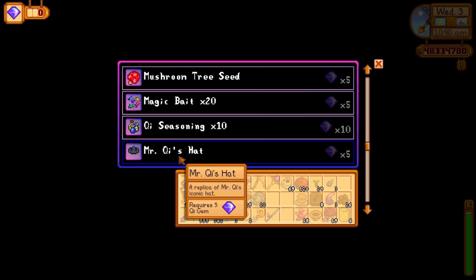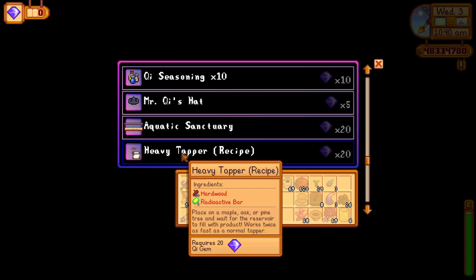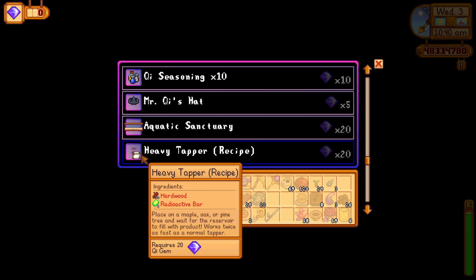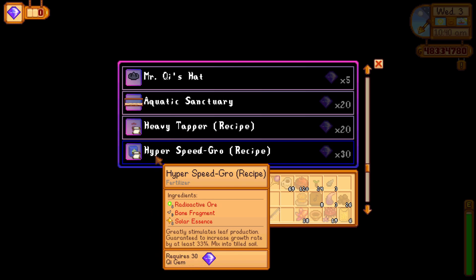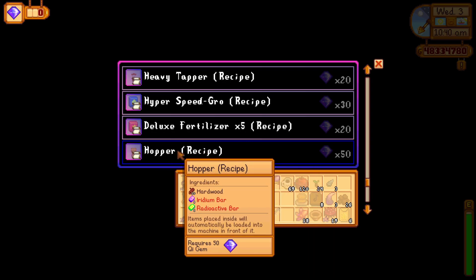You can also purchase a replica of Mr. Key's iconic hat. Another decent item is the aquatic sanctuary, which is a big aquarium that you can buy for your house. The rewards also include a heavy tapper recipe, which is a better tapper than the one we have and works twice as fast. You can also buy the hyper speed grower recipe, which allows you to grow crops 35% faster, and the deluxe fertilizer recipe, which greatly improves the quality of items grown.